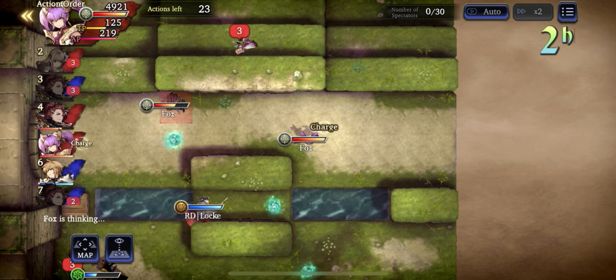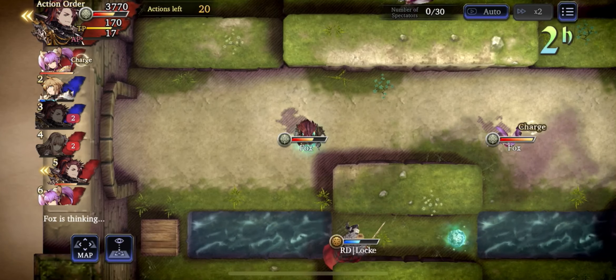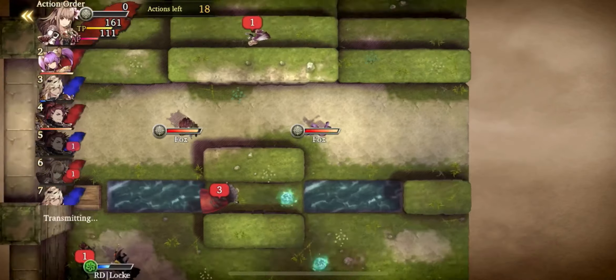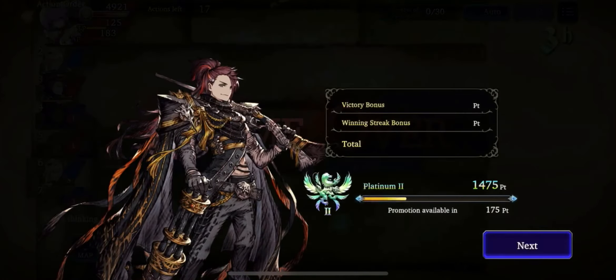So the cards were stacked against me. This was the second loss of this class match season — I've played 30 matches, 28 wins and 2 losses, and those are the two I've showcased here. He cast Rebel Intention, which completely destroys my Mont, and it's game over.